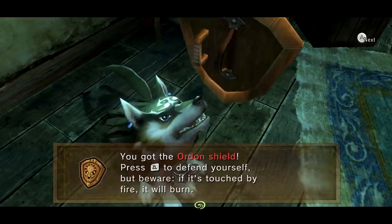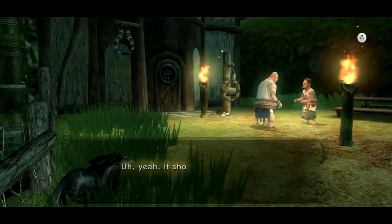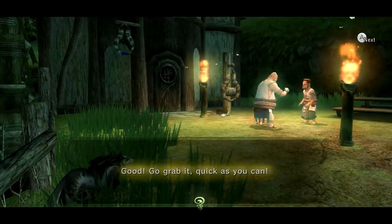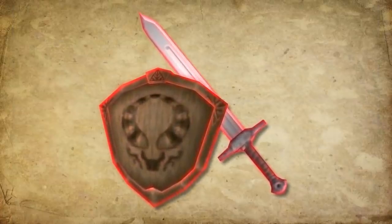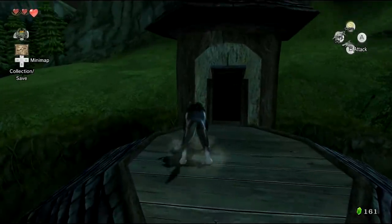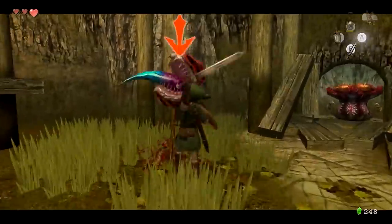It all comes to a head during the night of the invasion on Ordon Village, because the villagers plan on using the Ordon Shield and the Ordon Sword that Russell crafted to fend off the incoming monsters — two items that you have seen and heard about from the very beginning of the game. To meet Midna's demands, you enter the house where it's stored from the roof and steal the shield from the wall, making it your very first shield in the game.